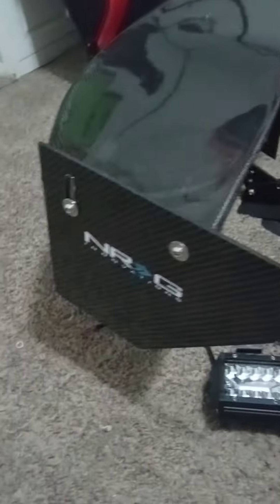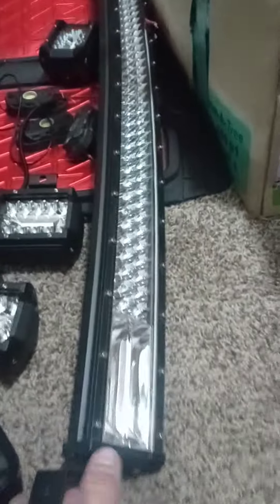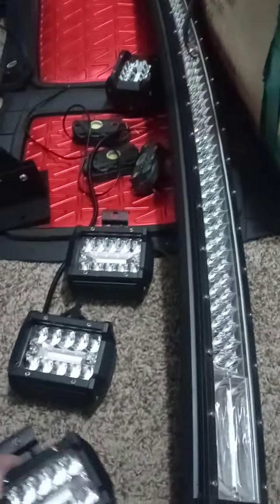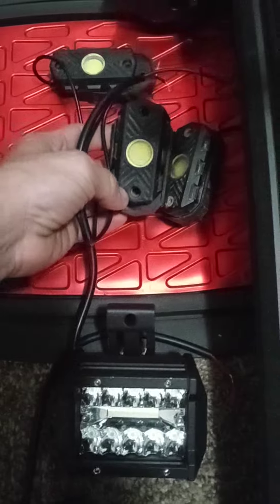This is the wing I was talking to you guys about before — full carbon fiber, the NRG. There's a light bar for the truck; that thing should be bright. Come to four of these bad boys right here. Of course you got to have the rock crawlers — those are the rock crawler white lights.